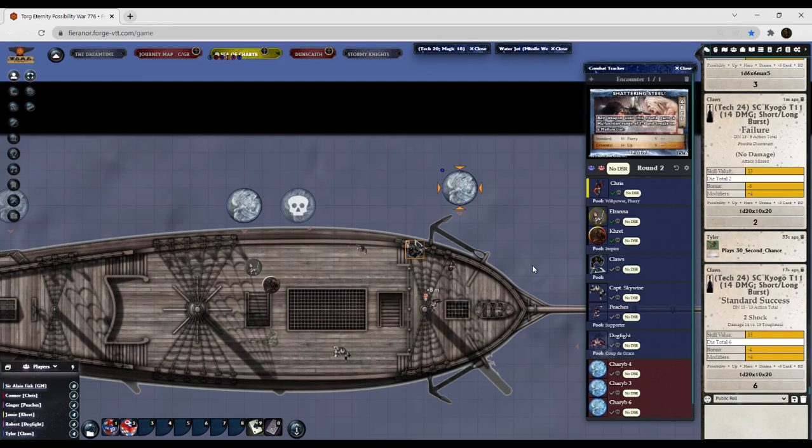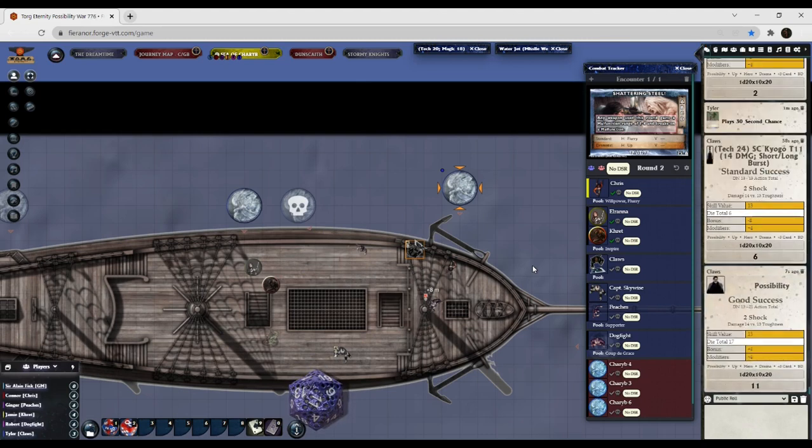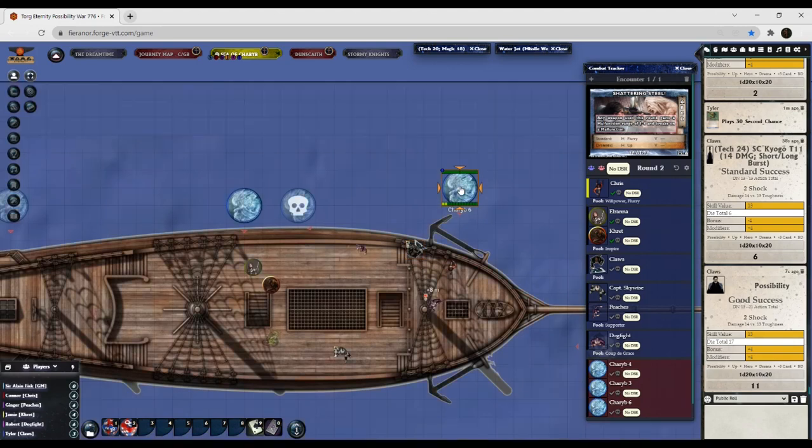That was only a six. You're outside of the malfunction range. Tyler, you have four possibilities — you don't have any other cards that will help at this point. I'm comfortable with three possibilities — go ahead and hit the possibility button on that card. That gets it two shock. It'll make a total of four shock.